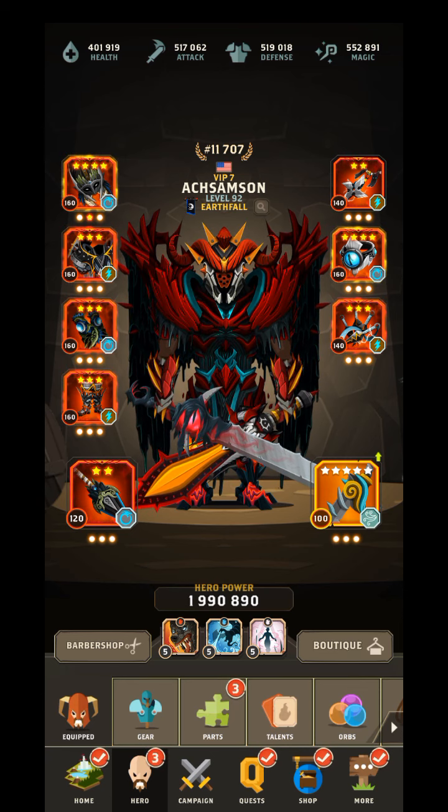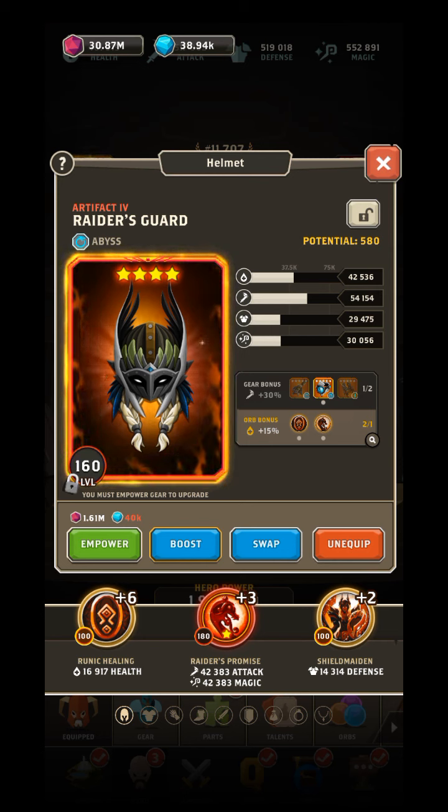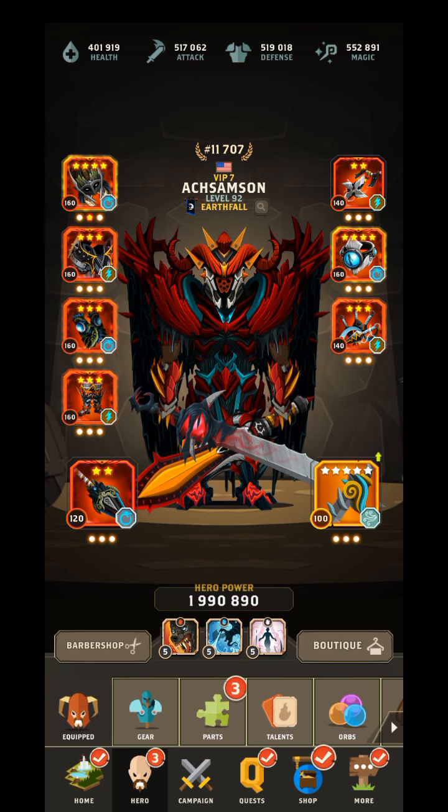The way that you tell how good a gear is is by looking at the potential. The potential goes up each time you upgrade it. So to compare this helmet - every time you awaken it you get these little stars - you don't want to compare this awakened gear to a regular gear, because obviously it's going to be higher since I awakened the gear, and that makes the actual base stats higher.